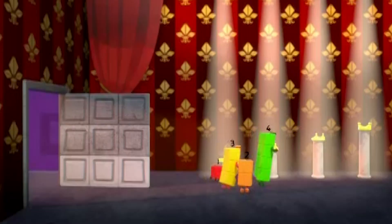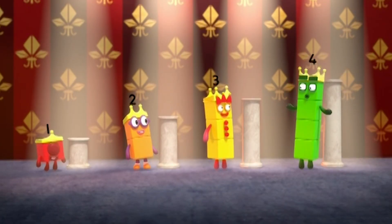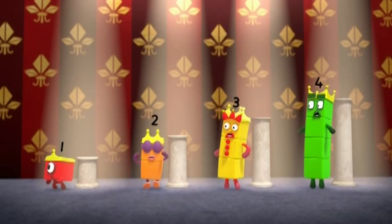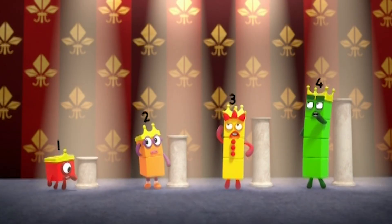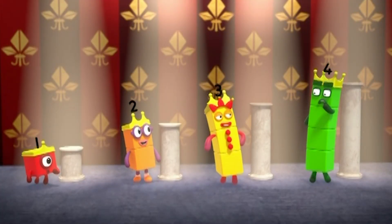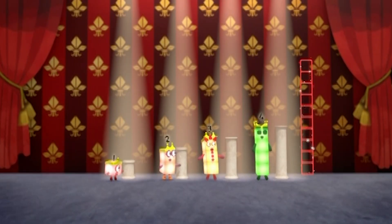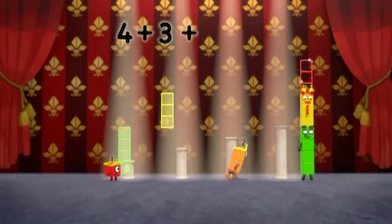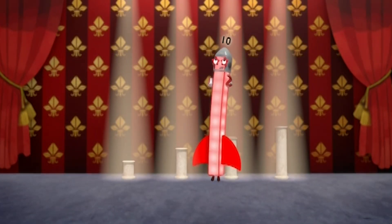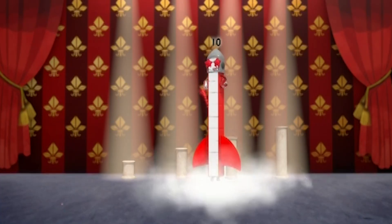Thanks. One, two, three, four crowns. Cool. Uh-oh. How are we going to get out? If ten was here, we could rocket out through there. How do we make ten? All together now. Four plus three plus two plus one equals ten. Ten, nine, eight, seven, six, five, four, three, two, one. Blast off!